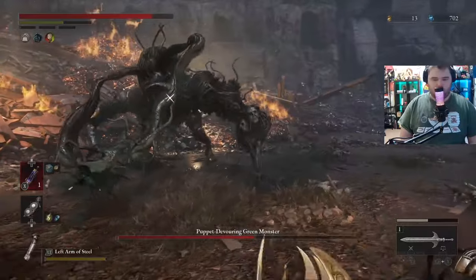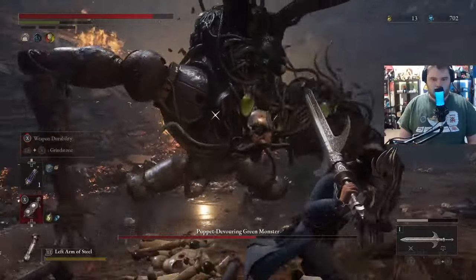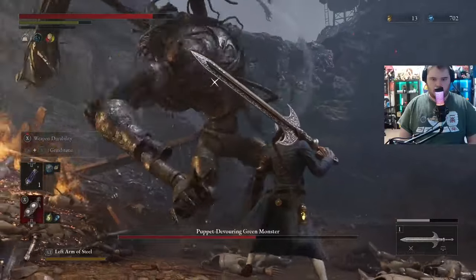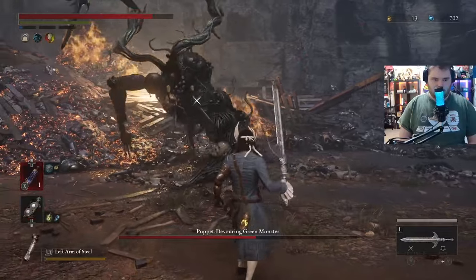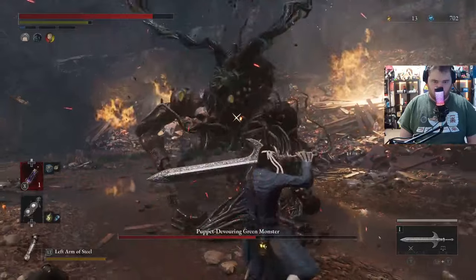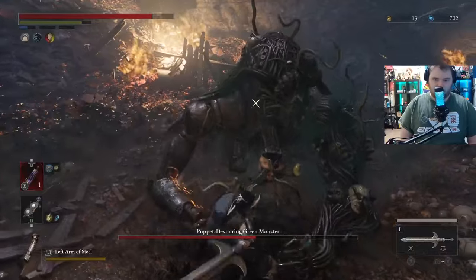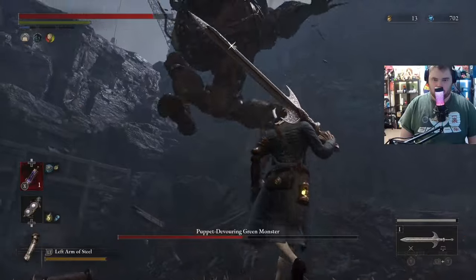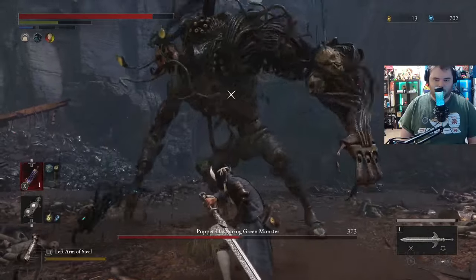That's the grab — roll backwards. Gotta grind now, gonna run away. He's gonna do some swipes. Guard. Guard. Gonna grind up, get that back to full. Guard. Guard. Big one. Guard. He's gonna do a tentacle swipe, so we're gonna hit him twice. He's gonna jump over my head. Gonna guard that. We're gonna run away because he's gonna do a running red jump, which is absolute BS.